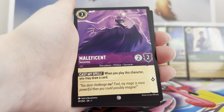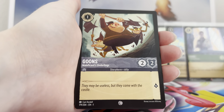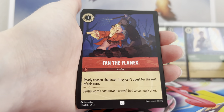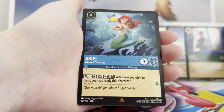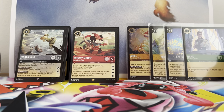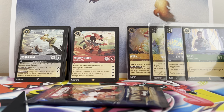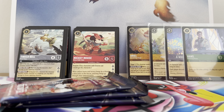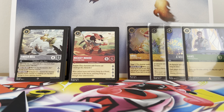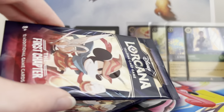Next pack: Pumba, Maleficent, Peter, Phil, Minnie, Goons, Starkey, Fan the Flames, Anna, Iago, Ariel rare, Hakuna Matata. Then we have our final three packs — two Tailors and a Maleficent pack. We'll start with the Tailor, move on to the Maleficent, then finish on the final Tailor.